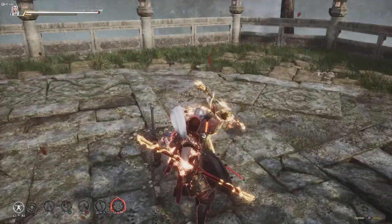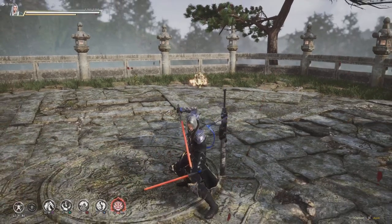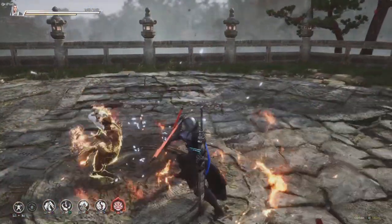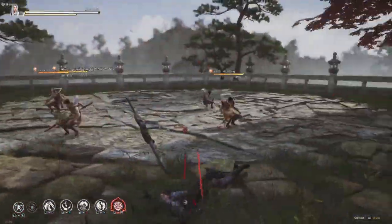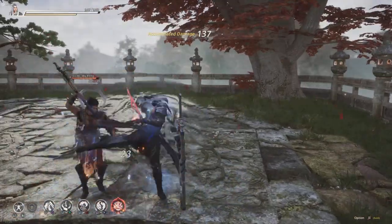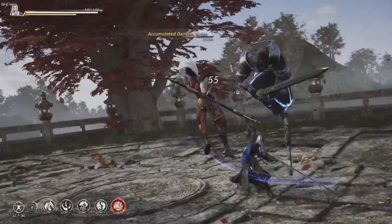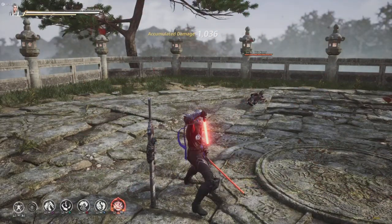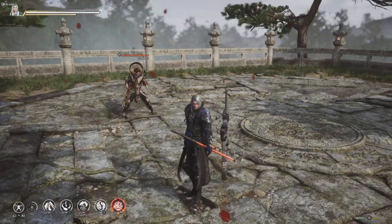Guard break is the triangle move — that move right there. I'm going to take off the stamina consumption and just block. He's doing everything but guard break — that's probably the only downside to training mode, there needs to be more options. Right now I just want him to use the guard break, or martial art as they call it. So I'm probably just going to throw in some clips of me countering.